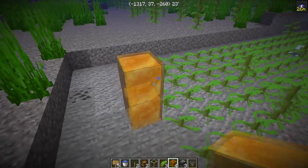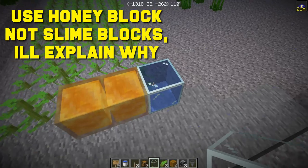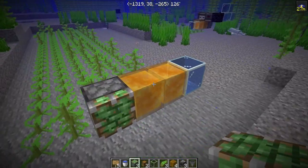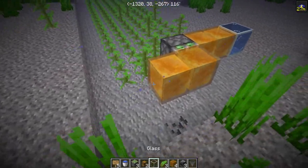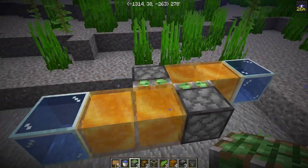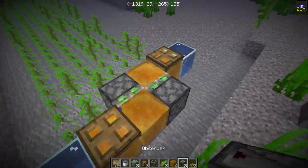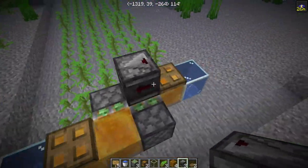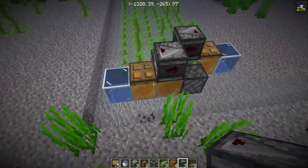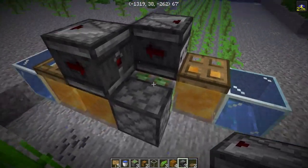Now we're going to start making the flying machine. We're going to build it two off the ground like that. We're going to put two slime blocks, then put a glass block to cap it off. Then we need a sticky piston facing this way, then two more honey blocks and a glass block just like that. Then we're going to put another sticky piston right there. Next we need a trapdoor — this is a lot different than flying machines on land or above water — we're going to put trapdoors just like that.